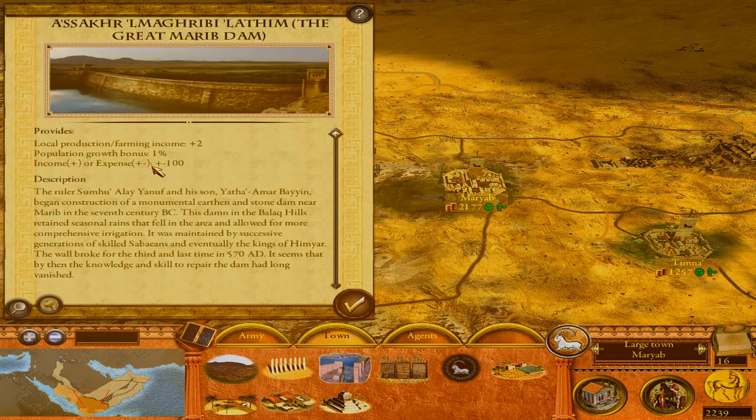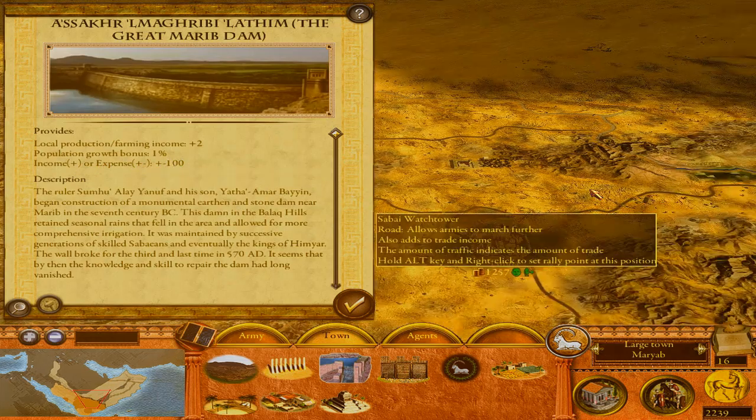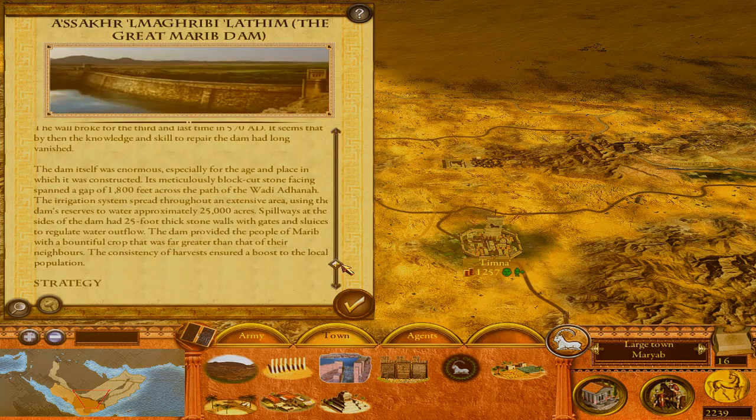The Marib Dam gives local production farming plus two, population growth, plus bonus one percent income. The description reads: the ruler Sumhu'alay Yanuf and his son Yalcha'amar Bayin began construction of a monumental earthen and stone dam near Marib in the 7th century BC. This dam in the Balaq hills retained seasonal rains and allowed for more comprehensive irrigation. It was maintained by successive generations of skilled Sabians and eventually the kings of Himyar. The wall broke for the third and last time in 570 AD — by then the knowledge and skill to repair the dam had long vanished.